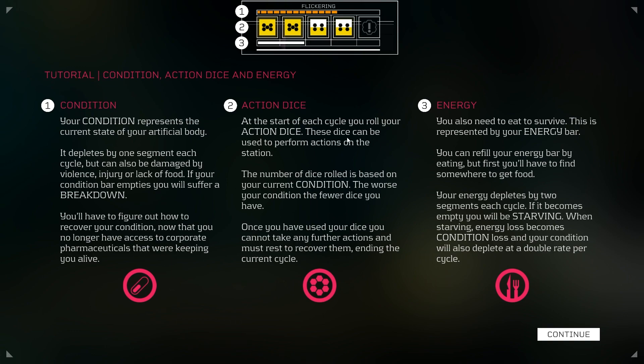Action dice: at the start of each cycle, you roll your action dice. The number of dice rolled is based on your current condition — the worse your condition, the fewer dice you have. Once you've used your dice, you cannot take further actions and must rest to recover them. Energy is the third bar — you also have to eat to survive, represented by your energy bar. You can refill it by eating, but first you have to find somewhere to get food. If it becomes empty, you'll be starving. When starving, your condition will also deplete at double the rate.